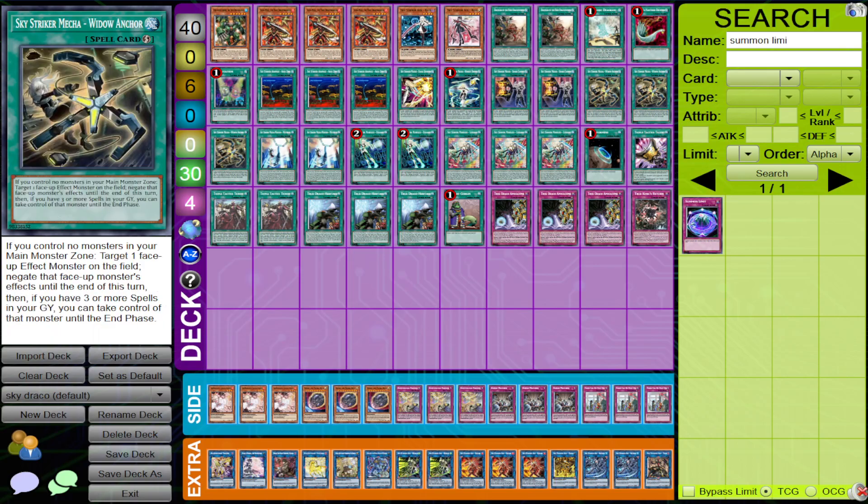Widow Anchor is a no-brainer — you're always going to play three. One thing Sky Strikers are known for is trying to use your opponent's monsters against them, either to end the game or just twist the game toward your favor.